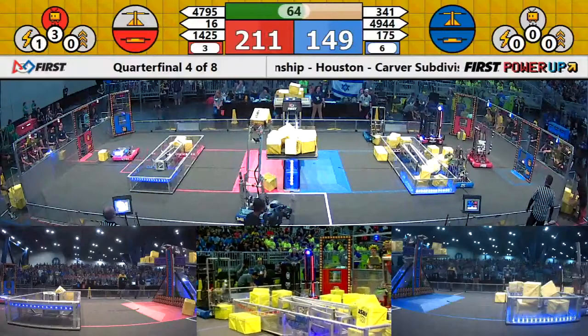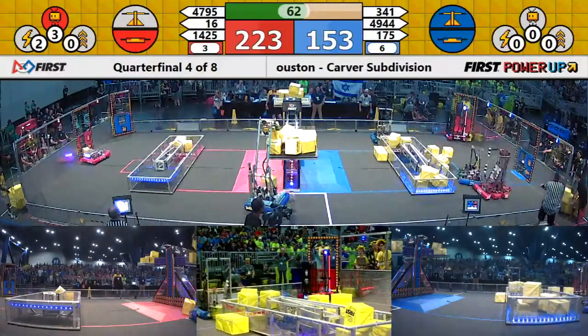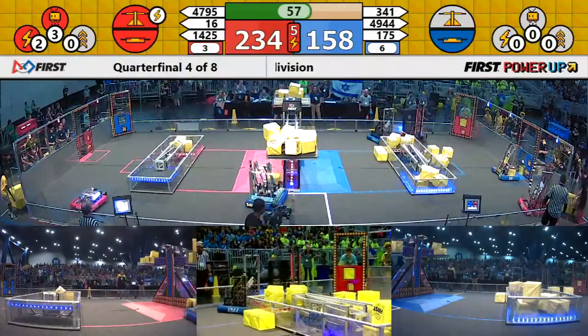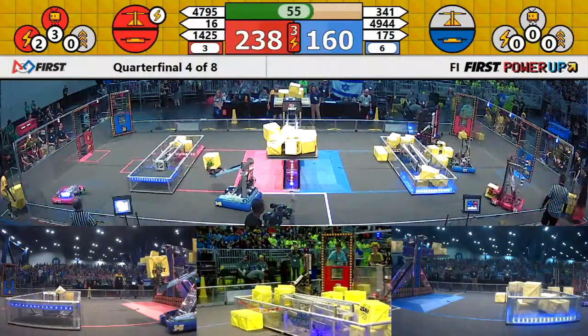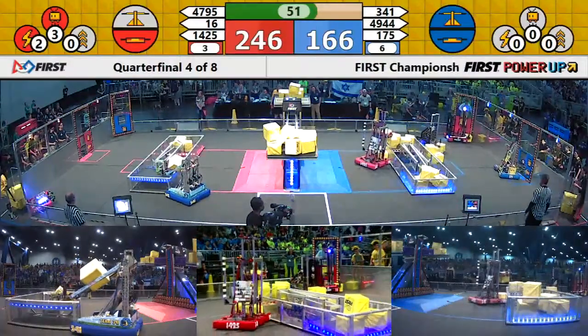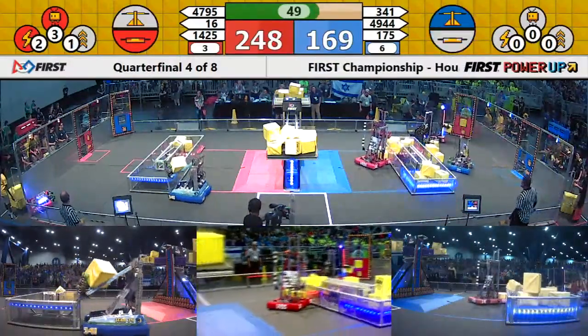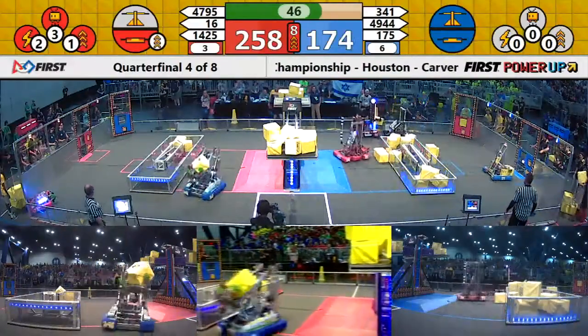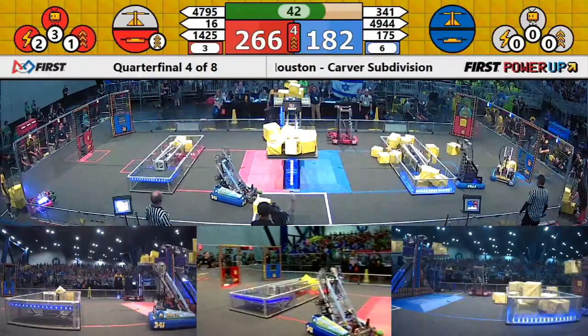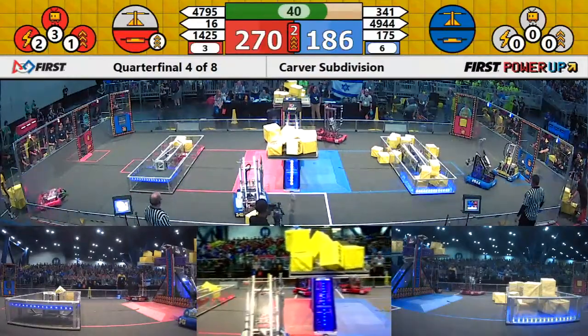Blue Alliance now placing cubes up there onto the switch. Blue owns the scale now. Red Alliance has the lead, 225 to 155. 60 seconds left in this match. Red Alliance plays a forced power-up with two cubes. Although they don't own the scale, for 10 seconds they gain ownership. Red Alliance has also played a boost power-up, putting more cubes back there, getting more in their vault.